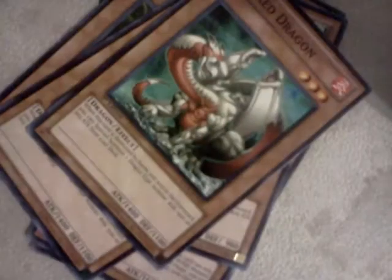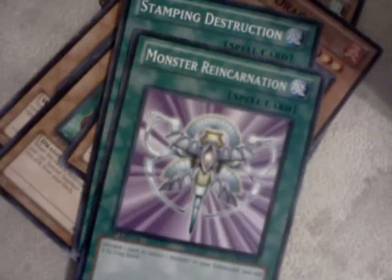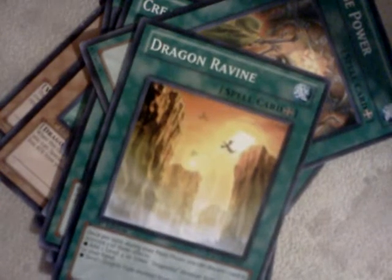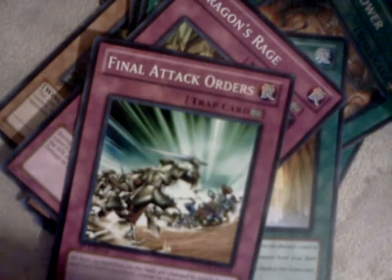Two Max Dragons. Stamina Destruction. These are the spells: Monster Reincarnation, Dragon's Gunfire — great for a Dragon deck — Card Destruction, Creature Swap, Mage Power, Dragon's Raven. Dragon's Rage. Final Attack Orders — all face-up monsters on the field are changed to attack position and they can't be changed; it's a continuous spell.